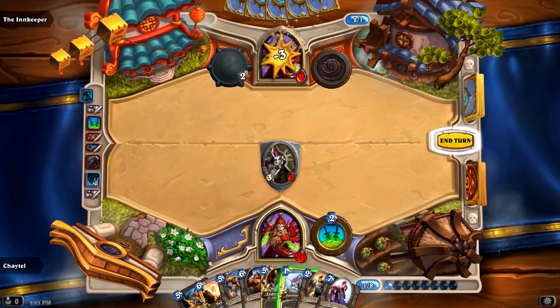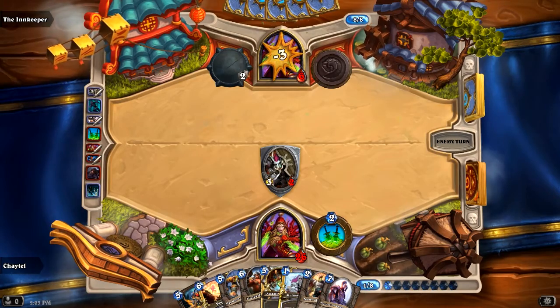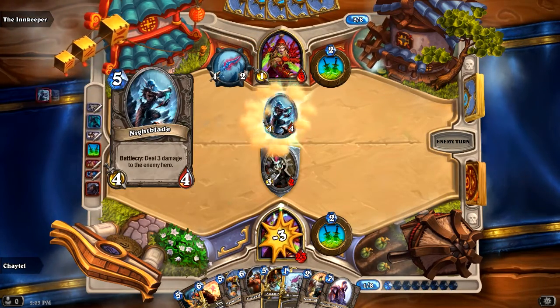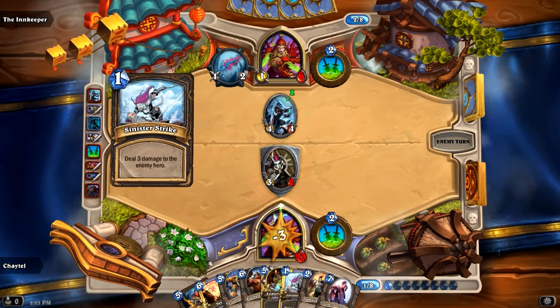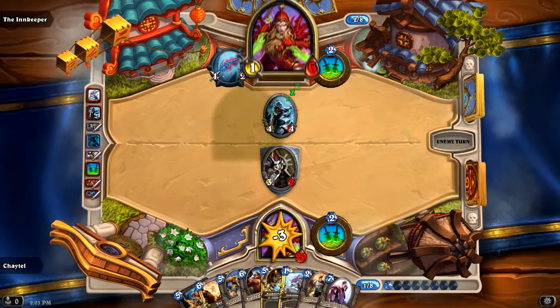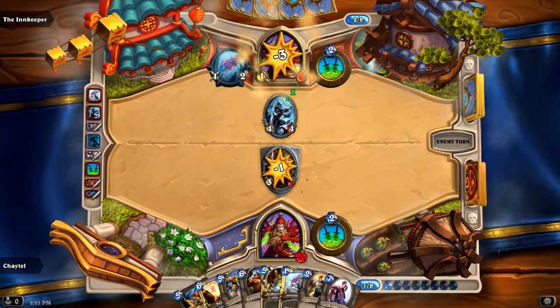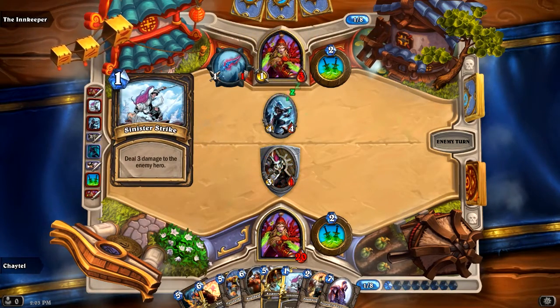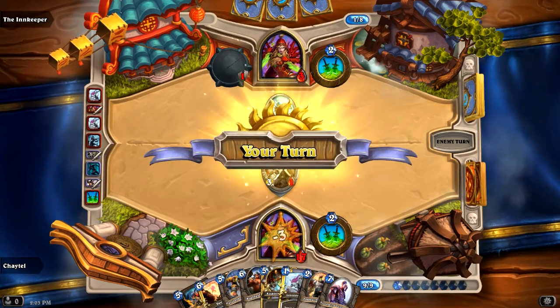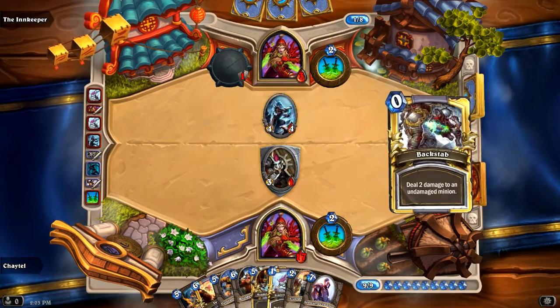Now I have a big hand to work with - I can do all kinds of stuff next turn. That Nightblade directly damages me, and they're playing a spell to damage me directly again through my taunt. They hit me again with another Sinister Strike spell. As you can see, rogues can do a lot of damage directly to you very suddenly and unexpectedly.